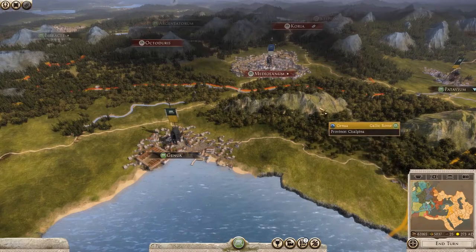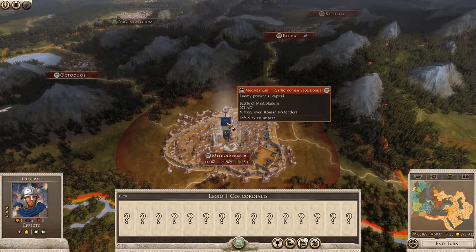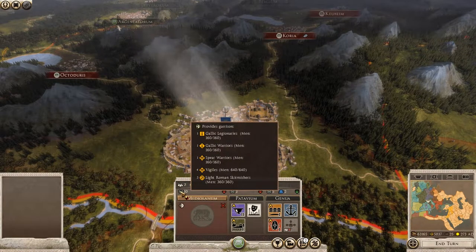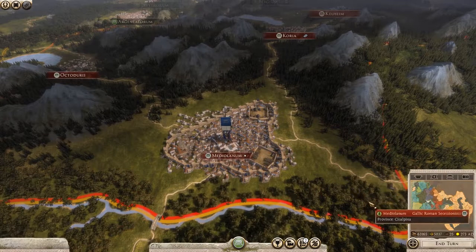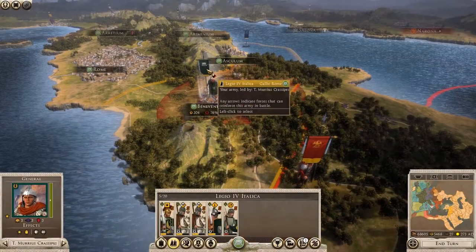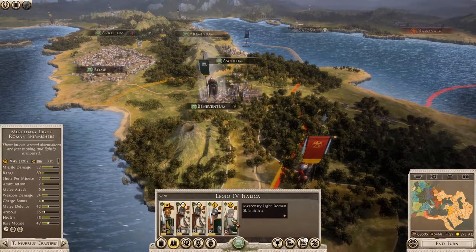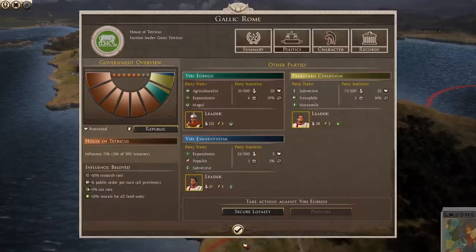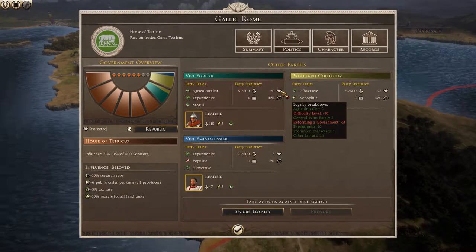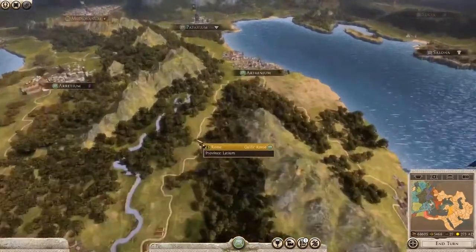It looks like those soldiers I spent all my money on earlier in my campaign are sitting pretty comfortably, and they also have a 10-unit strong garrison to back them up as well. Let's end the turn and start marching towards them. Let's raise a glass to Tiberius - his ragtag group of mercenaries has managed to fight off the invading forces of Aurelian. They suffered pretty heavy losses, but a win is a win and Benevitum remains under our control. One final look at our faction window shows that his recent victory has improved our political relations as well - two birds with one stone.